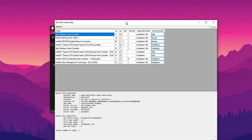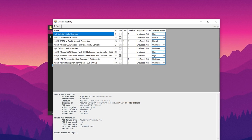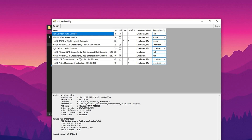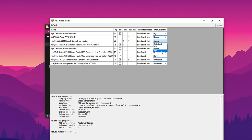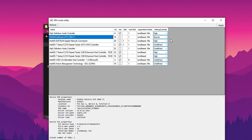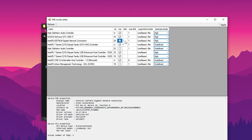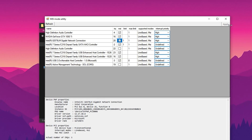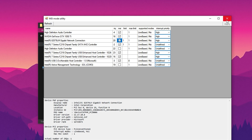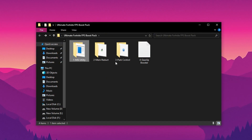Let's begin with the MSI Utility Tool, one of the key components of the Boost Pack. After downloading it, right-click the tool and select Run as Administrator to make sure it has full system access. Once opened, the tool will display all the devices on your system that support MSI — message-signaled interrupts. Locate your network adapter and set its priority to high to help improve network stability and reduce in-game latency. Then find your GPU in the list and also set it to high priority to boost rendering performance. Check the boxes to enable MSI mode, then click Apply to save your changes. Restart your system to finalize the optimization. As with any system modification, it's always smart to create a backup beforehand.